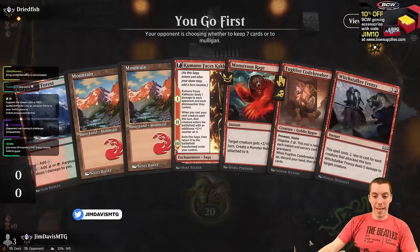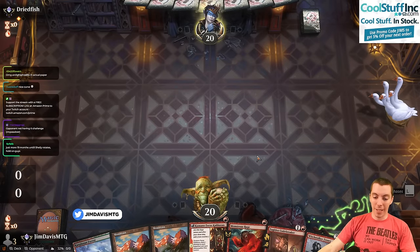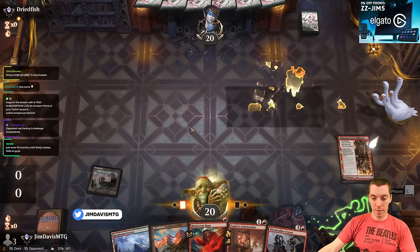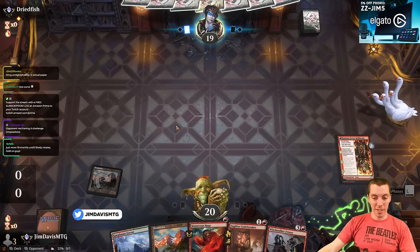Let's try this. I think we're okay. These Pick Your Poisons are tough — I may bring them in, but they're hard to cast since we only have eight green sources. On the play, and the hand looks great — keep. We got a good seven-card hand. We got Kamano into Codebreaker, into Rage Frenzy, which is great. Some Legends never die, you know?